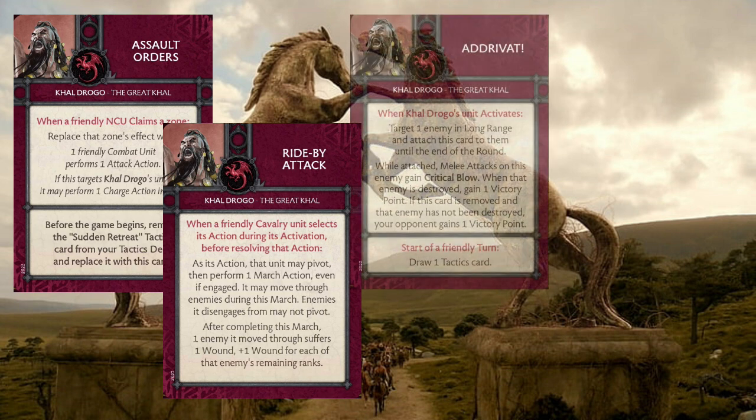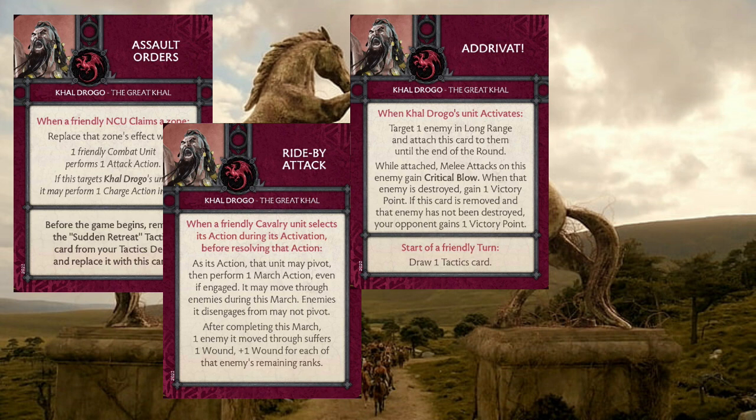Adravat is a really good one for them. This triggers when Khal Drogo's unit activates — you target one enemy in long range and attach this card to them until the end of the round. While attached, melee attacks on the enemy gain Critical Blow, and if the enemy is destroyed, you gain one victory point. If the card's removed by end of round and the enemy's not been destroyed, your opponent gains that instead. With the Blood Riders being so efficient and deadly, I have a very difficult time thinking that you'll ever not be able to wipe the unit that this targets, unless your opponent's doing some shenanigans. I almost feel like Adravat is going to be a guaranteed two points every game.